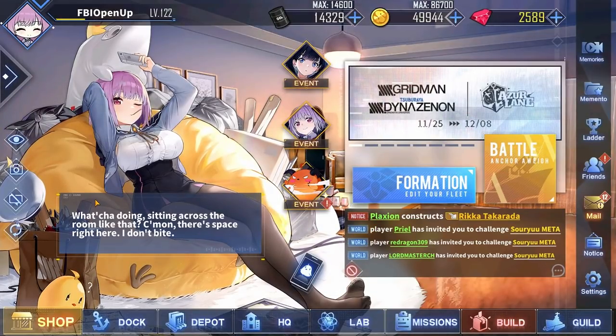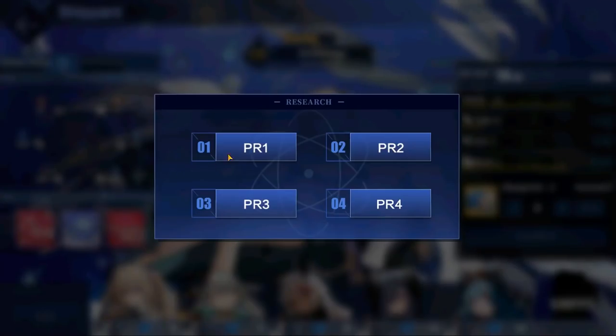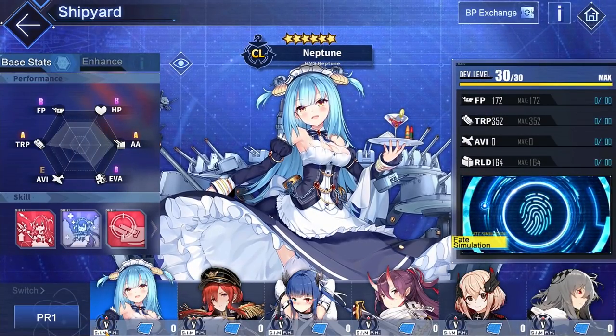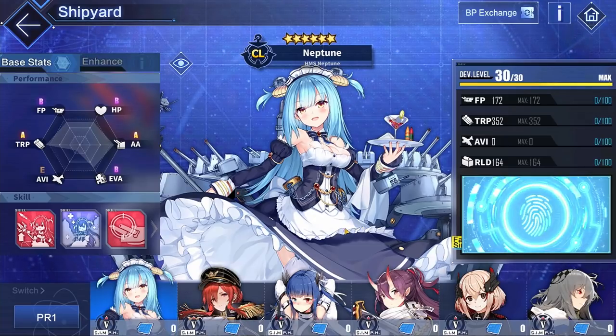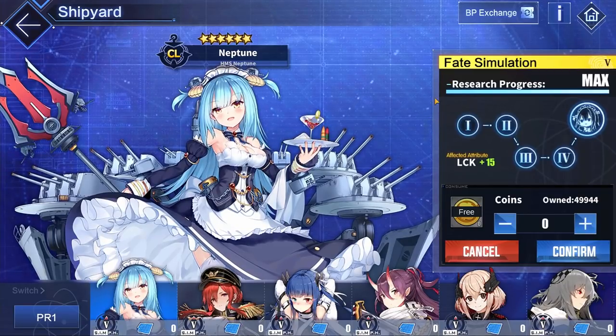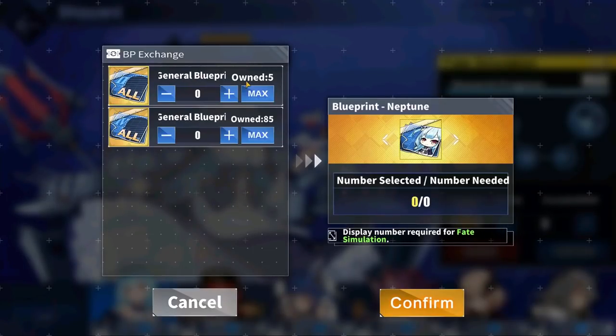There have also been a couple of small quality of life changes to the priority shipyard. There's now a tiny little icon telling about the fate simulation level of your ship. So if they are at Fate Simulation 5, you no longer have to click this button here — you can just look at this tiny little icon and see their fate simulation level. Additionally, there is now this very convenient button that allows you to go and exchange for any extra PR blueprints.